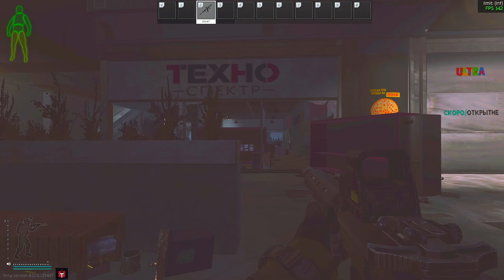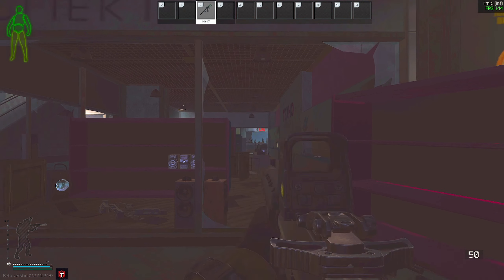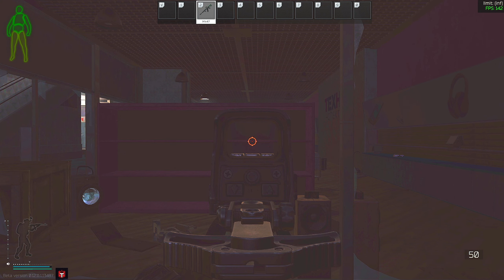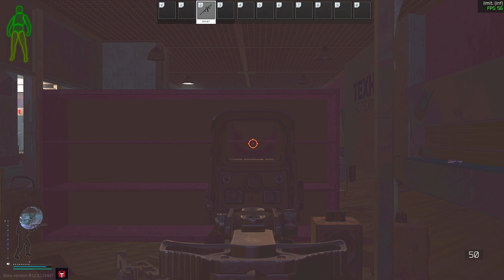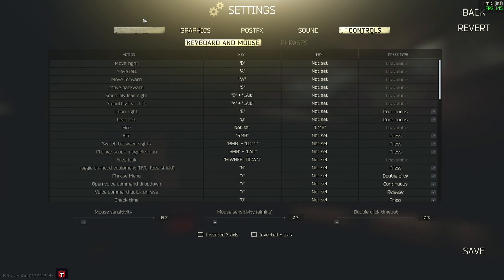Another benefit to lower FOV is that scopes are more zoomed in. Here's an example — as you can see, this is without the low FOV, and here's with even lower FOV. Boom — big difference on scopes, which I think is huge.